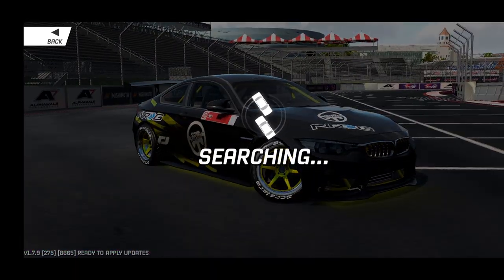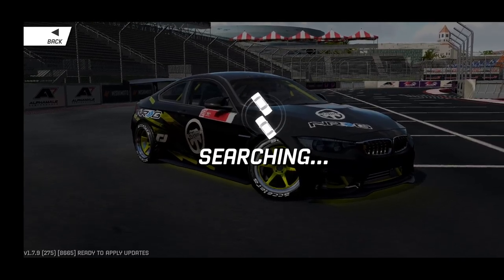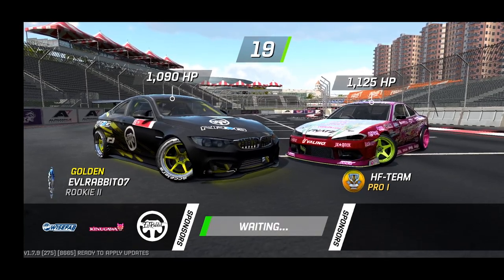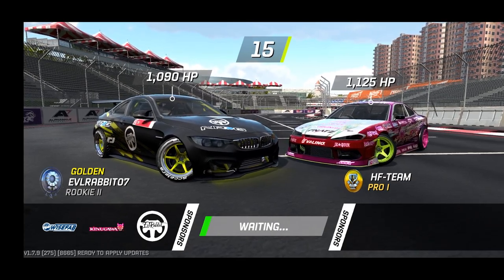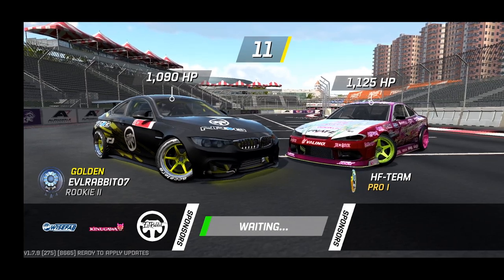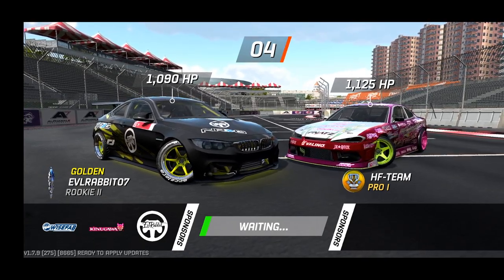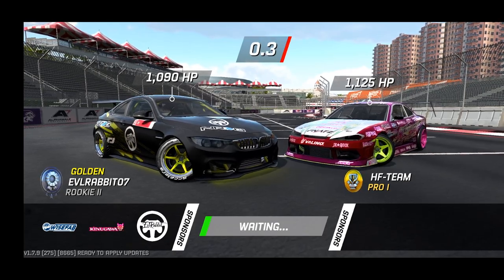1,090 horsepower in the M4. We are down to not Nexin Tires — kind of ran out of Nexin Tires, so hopefully we'll still be getting enough grip. We're gonna go with some Hi-Fi Team. Pro 1 car in that S15. We're waiting a long time — either somebody's taking a screenshot or they are changing some stuff around. 1,125 against 1,090 — this should be a good battle. Hopefully we can get a good lead.